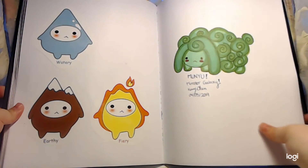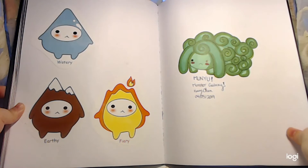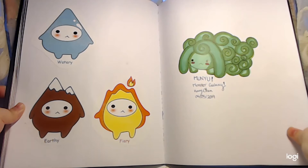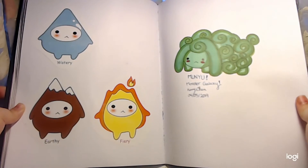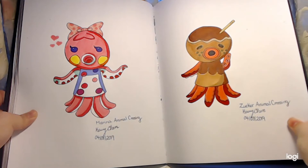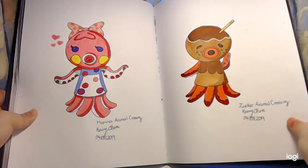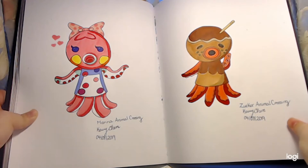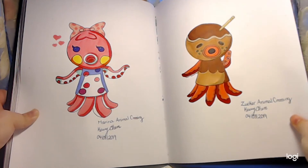Here are stickers of them. Here is Munyu from Monster Galaxy, based off of the Aries horoscope sign, so I drew a little lamb for Aries. Here's Marina from Animal Crossing and here's Zucker from Animal Crossing. It's cute that they're on the same spread because they belong together — if you guys ship them, they're like boyfriend and girlfriend.